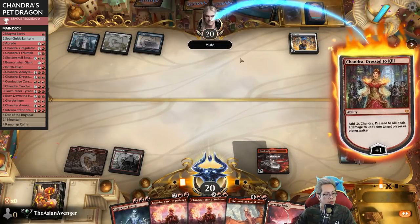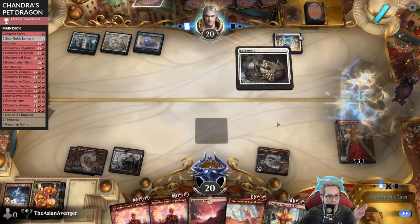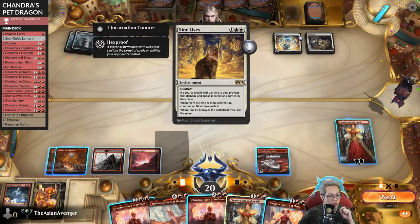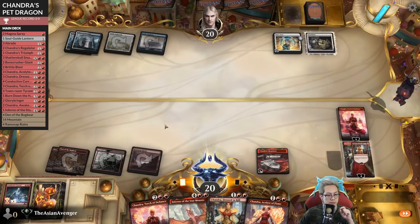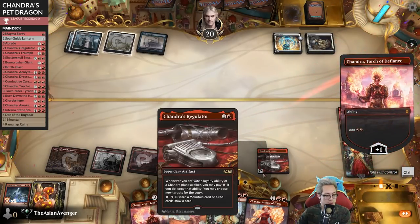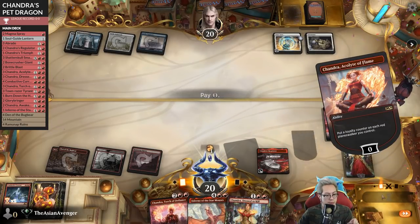Fight me as hard as you can, I guess we pass. Chandra's Regulator - they're gonna do this over and over. So they've got Nine Lives meaning they can't ever take damage, right? Okay, so they can't ever take damage. Let's make another card here and pay the one, sure.